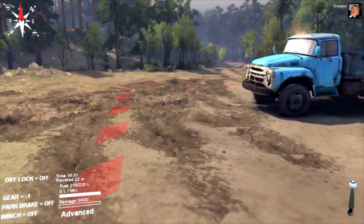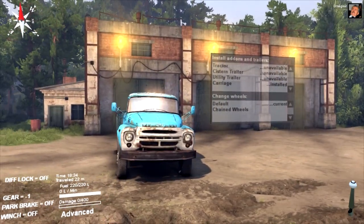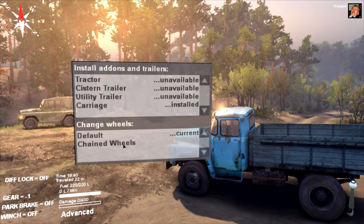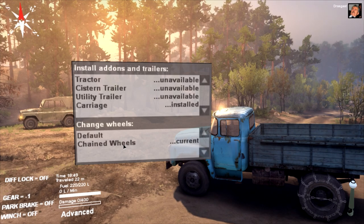This is your install add-ons and trailers menu. You can change your wheels here. Everything you do does have a negative — there are weight issues, this game is essentially a simulator. If you put on chain wheels — chain wheels, if you don't know, help you get through thick mud or snow because they have more bite to the ground — they're definitely going to help you get through mud, but they'll add a little bit of weight to your vehicle as well.